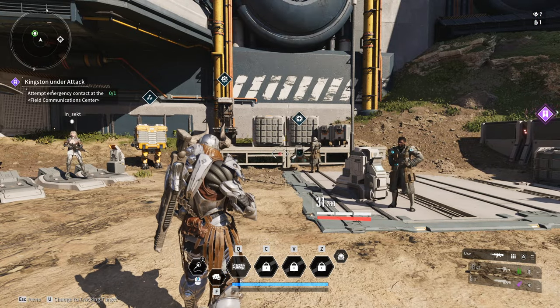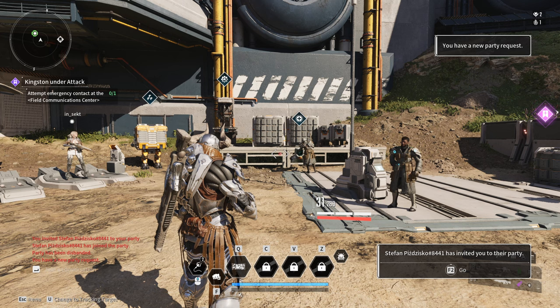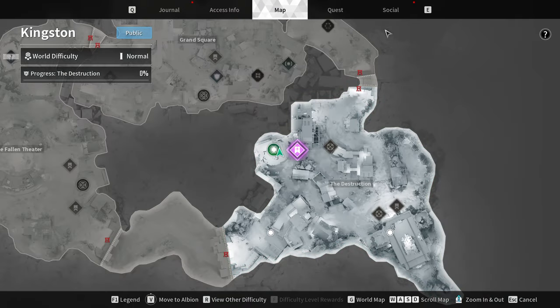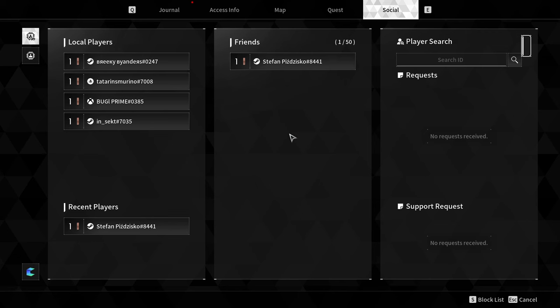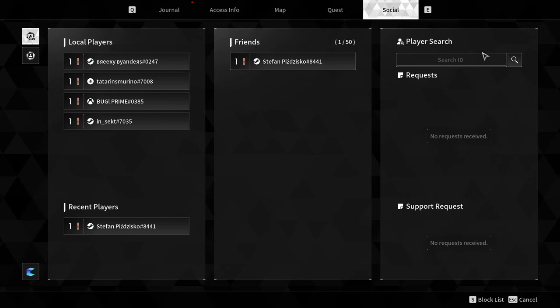Hello, in this video I'm gonna show you how to fix the issue with not being able to join the party. If you receive the party request and then you go to the Social tab, over here you have the party request, you can click on it, and if you accept the party invite, you might see 'Join' and 'Available' — the session with the party leader is full.